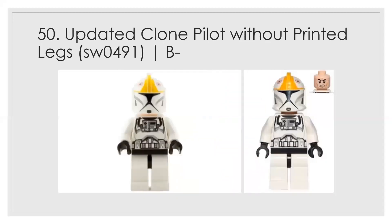Number 50 is an updated clone pilot, but he doesn't have printed legs like a later version does, which adversely affects him. Not a great look overall, but way better than the other pilot, even if it's just a difference of a couple letter-grade thirds.